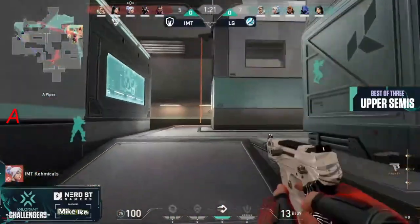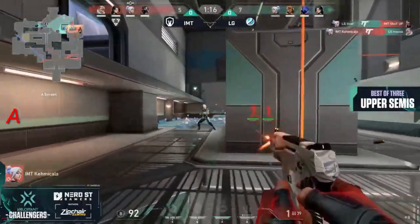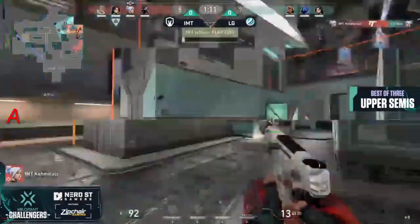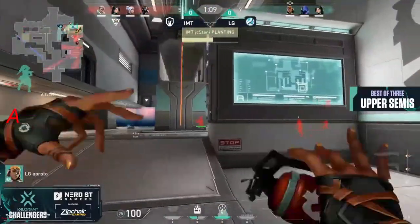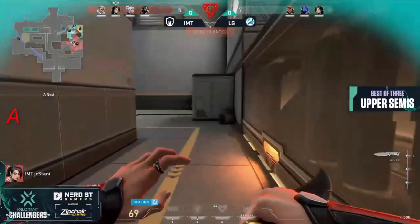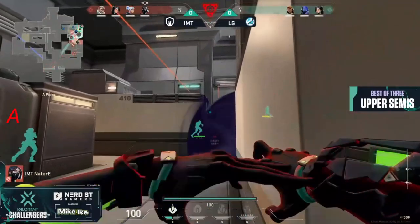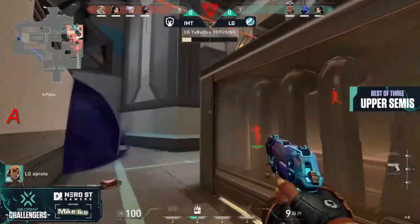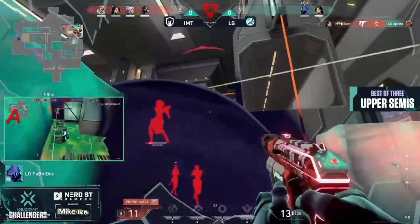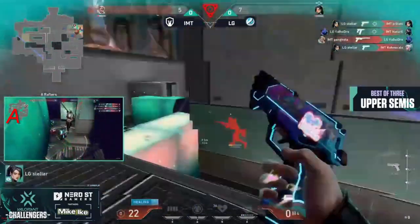When we would see that Viper Pit on the A-Site it was very difficult for LG to deal with, which resulted in some rounds for IMT. Here in the Pistol Round they're going to go to the A-Site as well. The Tailwind doesn't result in an escape for Chemicals, but it's okay as support arrives in time. The spike will be planted. The Sage is able to escape as JC Stani runs away and gets the heal in as well. It will be a three-on-two. The Venom is going to go on the ground, slowing down the possibility for a defuse inside.